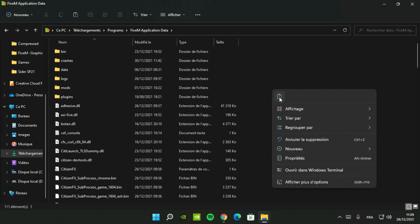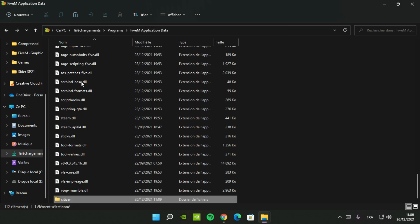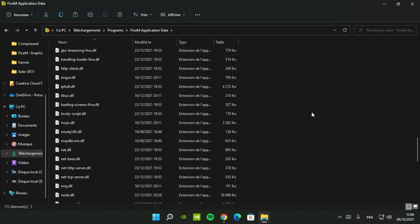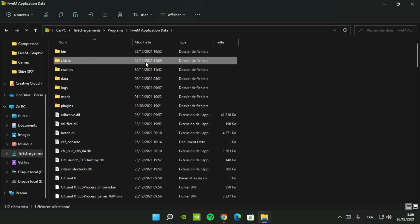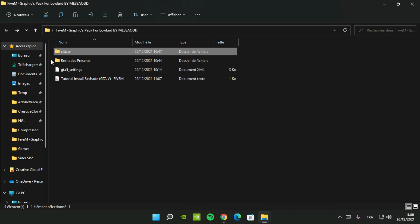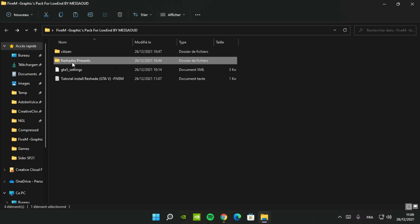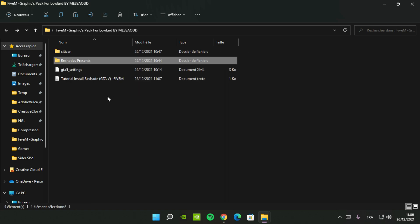Paste the new folder citizen. Next, open again the folder graphics pack.